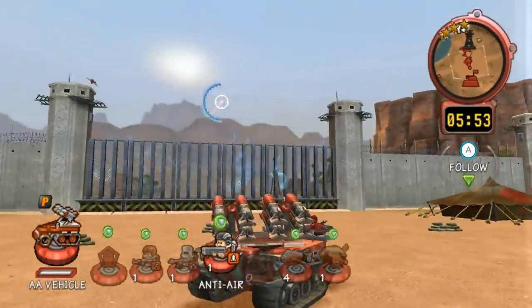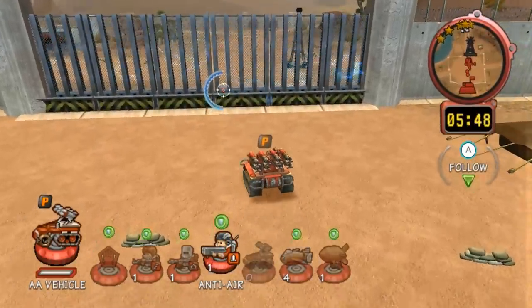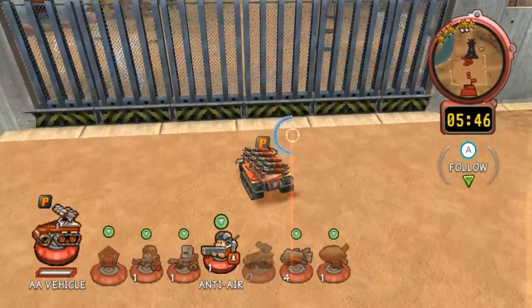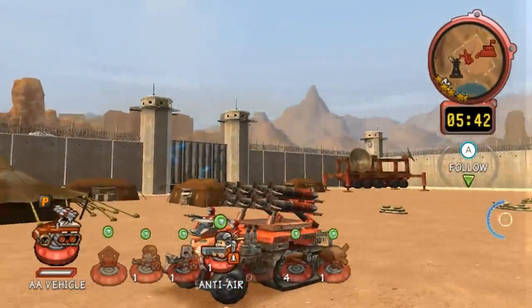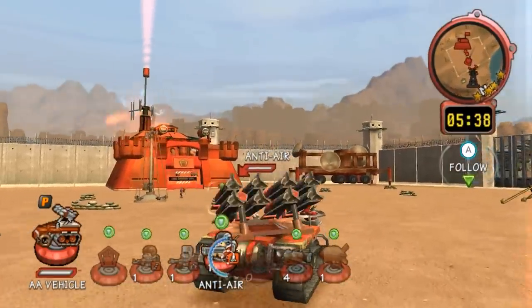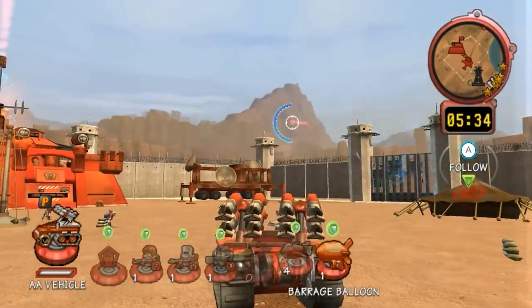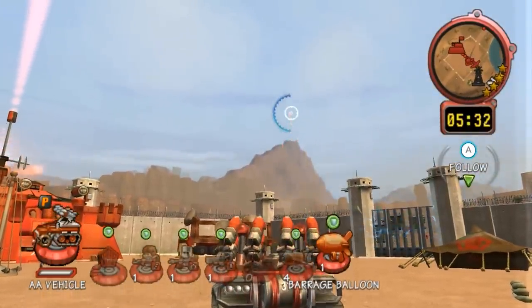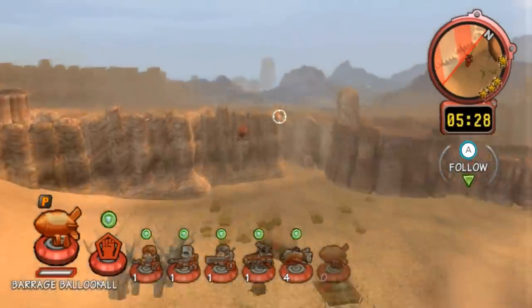Since the Barrage Blooms haven't been destroyed, the Electromagnetic Gate is still up, so I can't go out and fight the Frontier Units or anything. And yeah, that's pretty much it for the Anti-Air Vehicle. Now, I guess the last thing — and the most interesting thing about this level — is, of course, the Barrage Balloon.